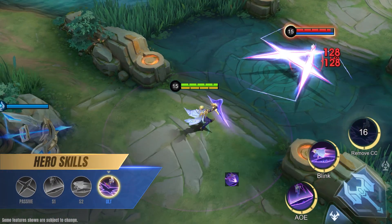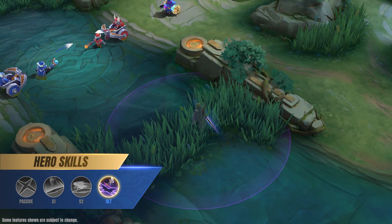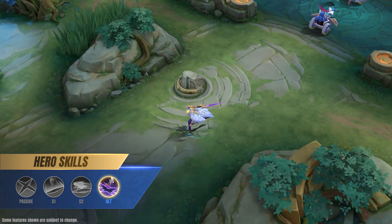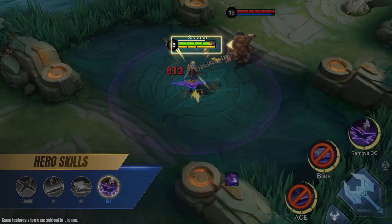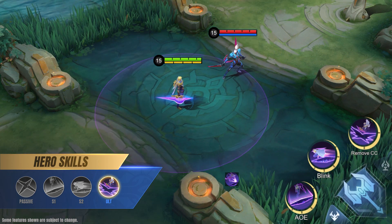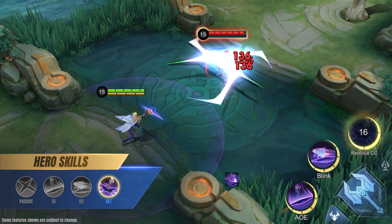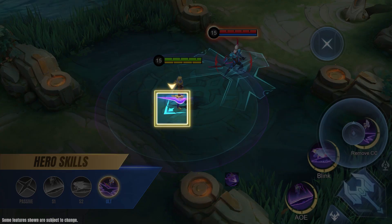Ultimate: Fracture. Nolan has wandered the multiverse for many years, longing for a home. His kit is focused on mobility and burst damage to send his enemies back to the comforts of their spawn. When Nolan uses his ultimate, he removes all debuffs on himself and slashes the target location three times, dealing physical damage with each slash while leaving three rifts behind. The rifts will activate and explode immediately, as Nolan dashes backwards to safety.